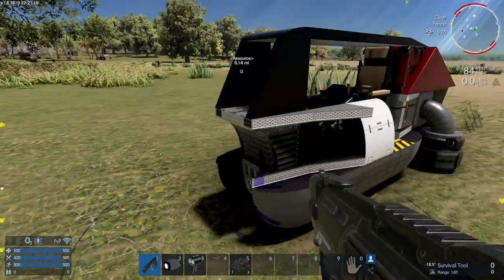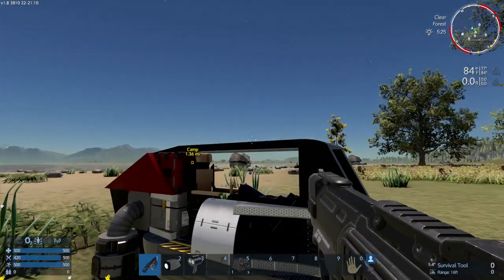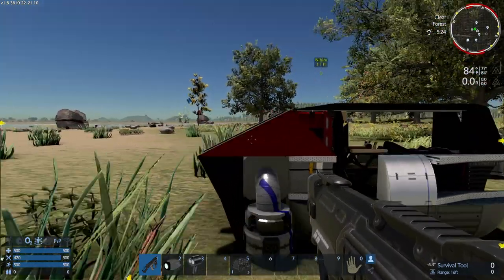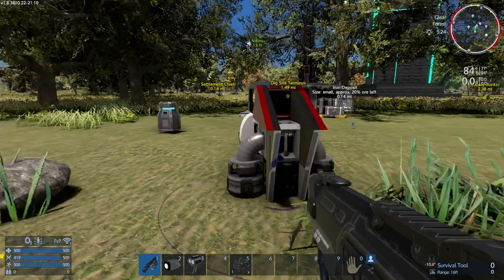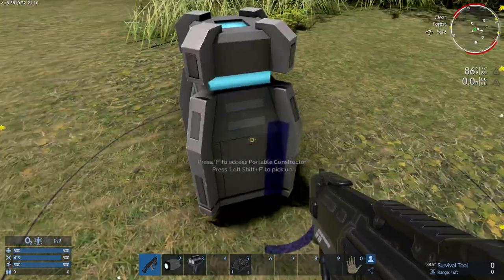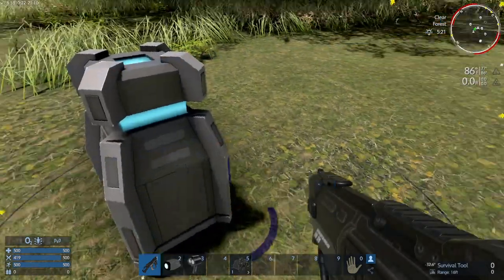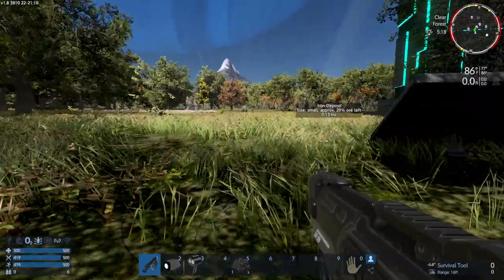I could maybe stick a fridge on top or something - maybe take some of these pieces off and put a fridge on there. It'll look dumb but that's fine. We're still making some more biofuel. Let's go head over to the obelisk and see what's in there.